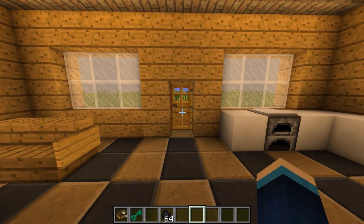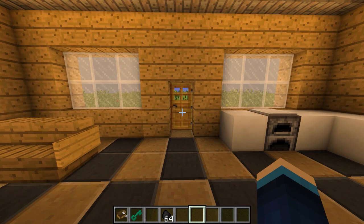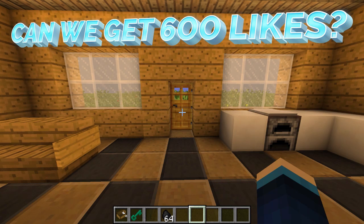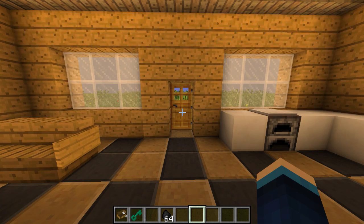Hello, Whipper here, and welcome back to another mod showcase. Today I'm going to be showing you the Lawn Mower and Steam Bikes mod. You're probably thinking that's a really weird mix of features for a mod, but there is one linking feature: they both use coal to run on and they're both steam powered. That's pretty much the reason why they're both in the same mod.